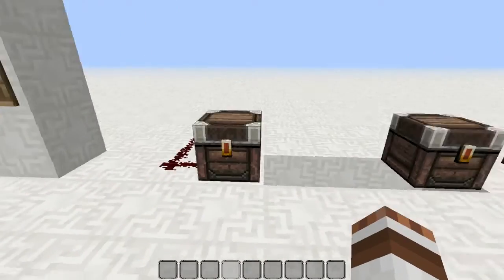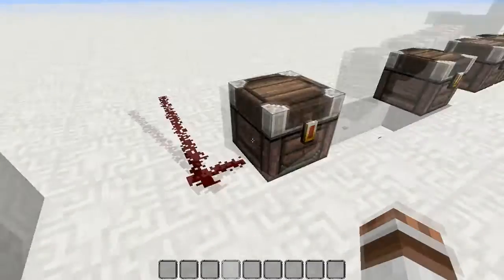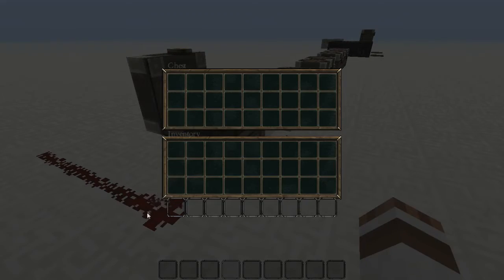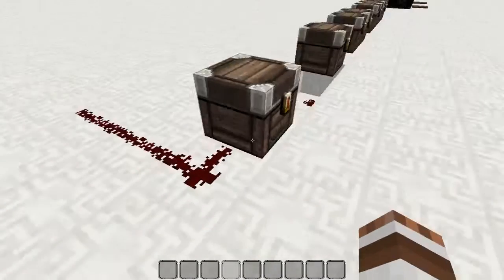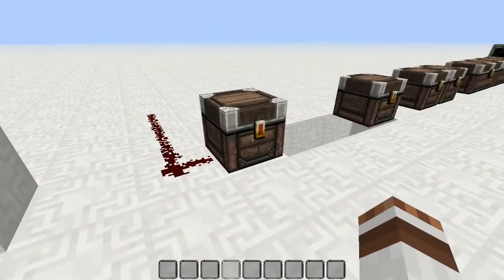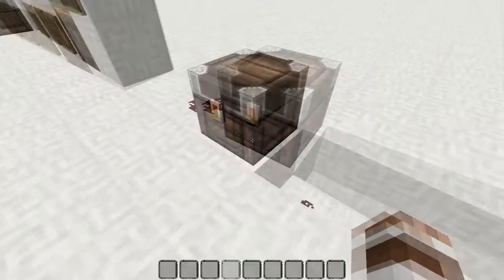The trap chest will only output one power level for every person who opens it. I can't show you the effects of having multiple people on it because I'm playing single player, but every player that opens it adds another power level, which could be useful in a map maker's map.